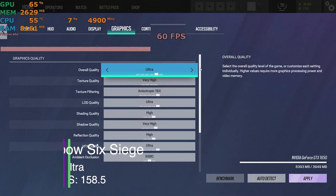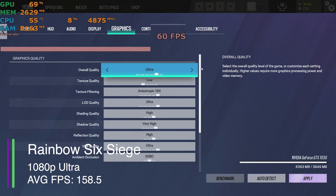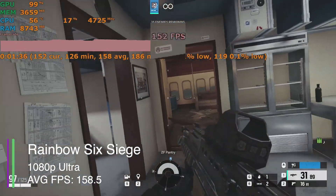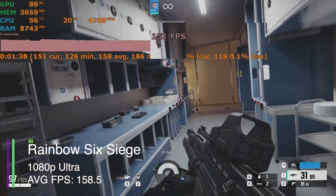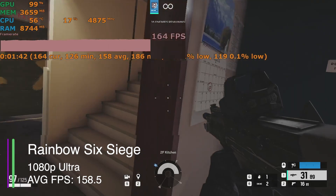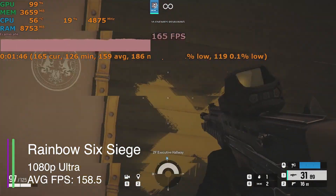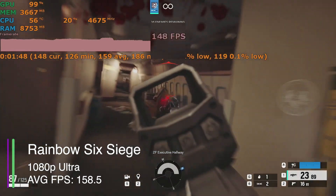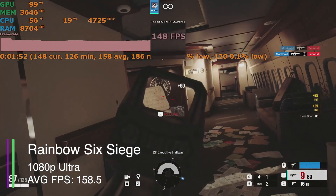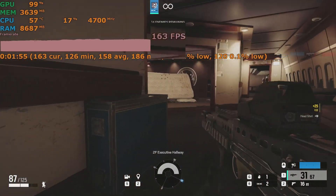Rainbow Six Siege at ultra settings — another eSports title. We got an average of 158.5 FPS, a minimum of 125.6, a maximum of 186.1, a 1% low of 130.7, and a 0.1% low of 120 FPS. This is really decent performance for an eSports title, as you want high FPS to play at your optimum.